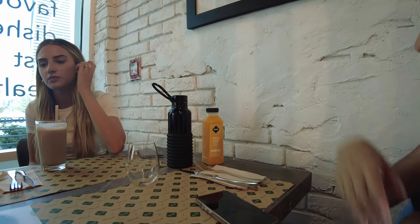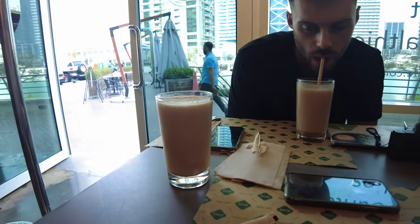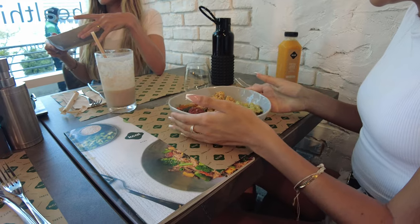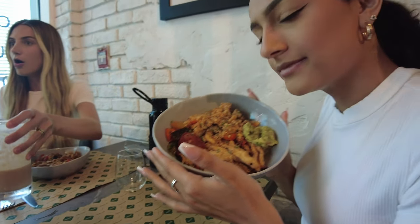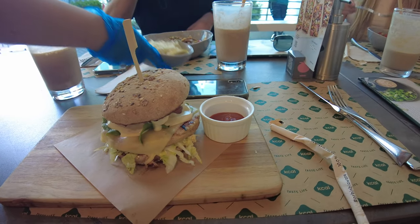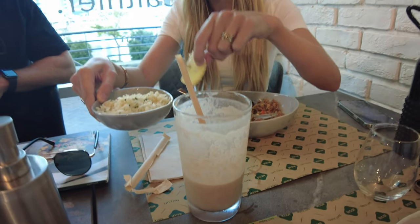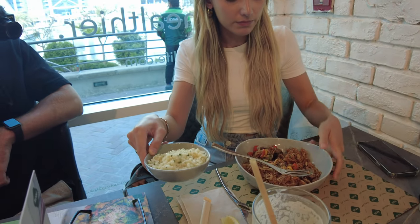Jaz got fresh orange juice, chocolate peanut shakes, and I've got my frappe shake — matchaboo and chocolate. Jaz has got chicken chipotle and some cauliflower rice. I've got cauliflower rice too. Orange juice, brown rice, and the macho bowl — chicken macho bowl. It's got 50 grams of protein in this bowl! Jaz, you've got 38 grams — that's a lot of protein.